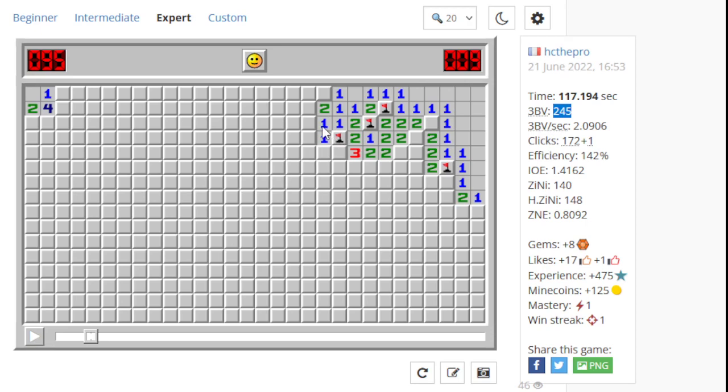Then over here we do this thing again where we go chord to the left and then chord down. I think you pretty much always want to do this quad first — the down one — because this is much bigger. You reveal a lot more squares. There's not really much advantage to going for the one up here, I think. This happens a few times and there are a couple times where it's like a definite mistake.